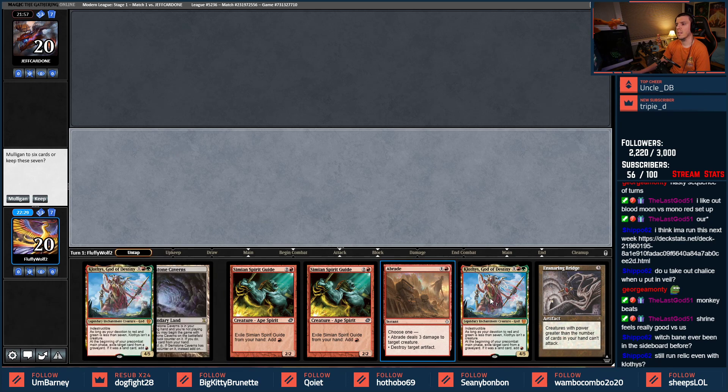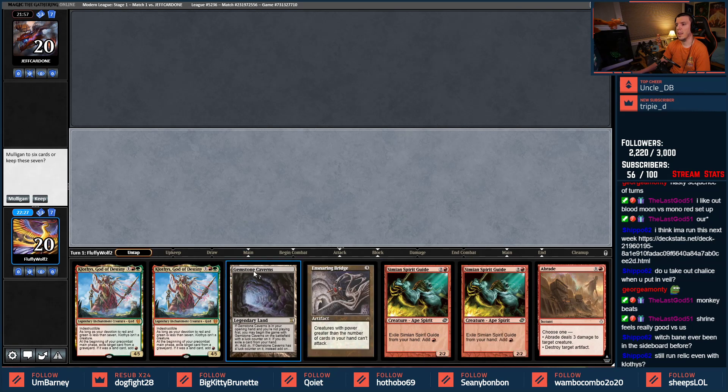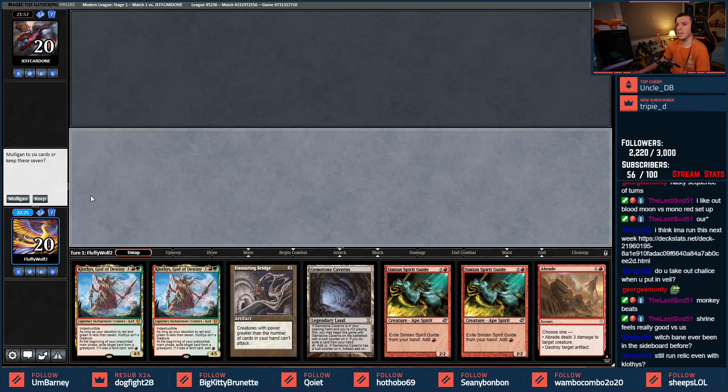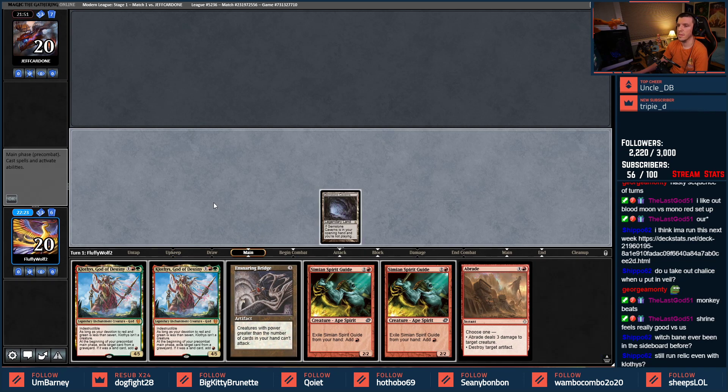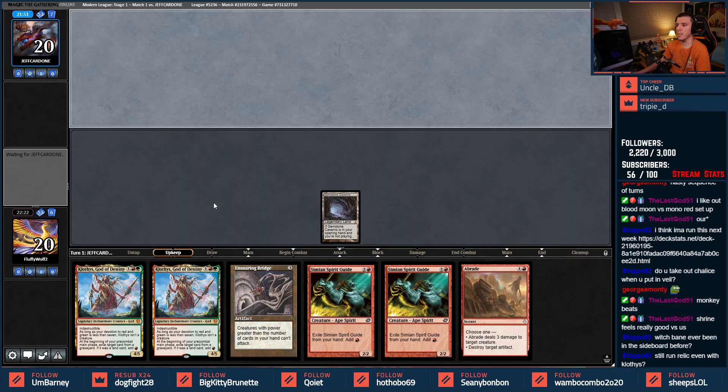The awkward double God of Destiny — can't play anything but this could work. I'm going to keep this wild hand, let's just throw a game away here. I'm doing this because I have the Abrades.